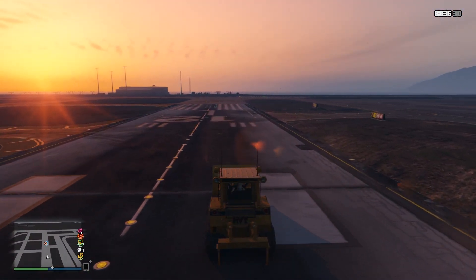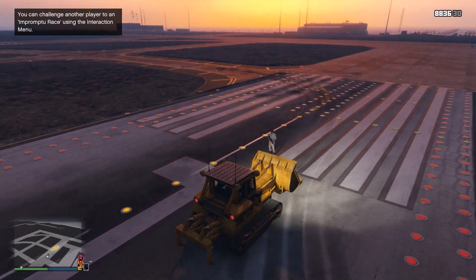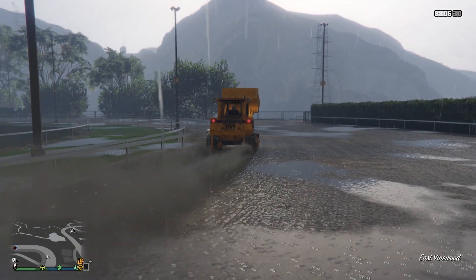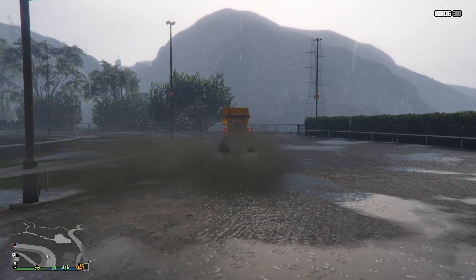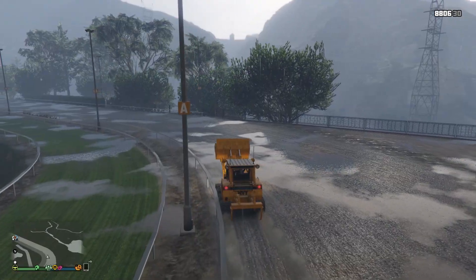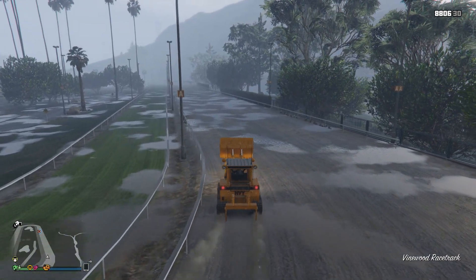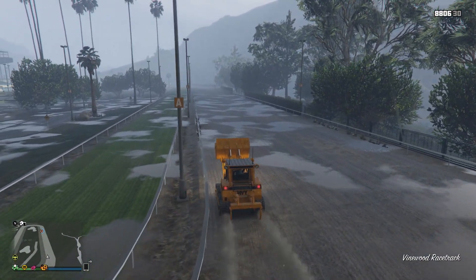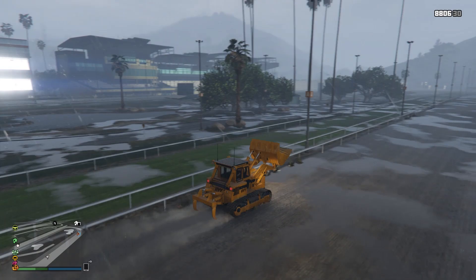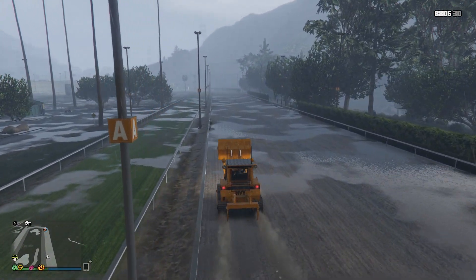To give you guys an idea of how slow this really is, the 811 — which is the fastest car in the game — can do this track in just 20 seconds. So there are the two vehicles in GTA 5 which are so slow they're slower than running. If you wanted to drive from one side of the map to the other in a supercar, it won't take you much more than a few minutes. But if you were to run it, it would possibly take at least 2 hours. Imagine trying to do this with the lawnmower, or if you really hate yourself and fancy wasting several hours, try doing it with the bulldozer.